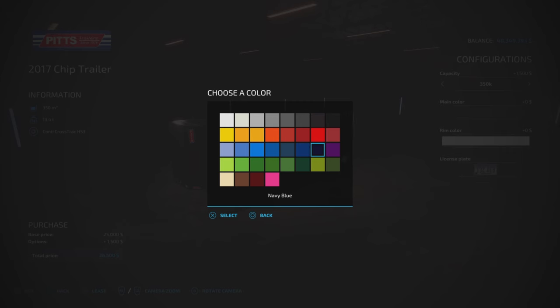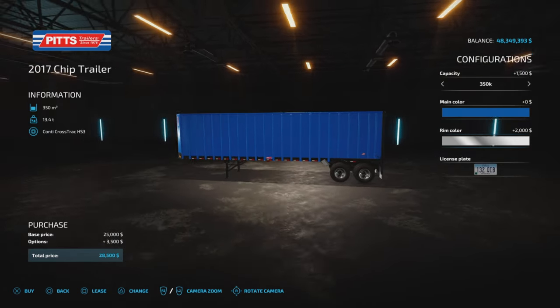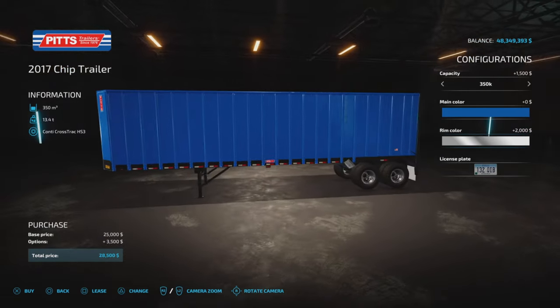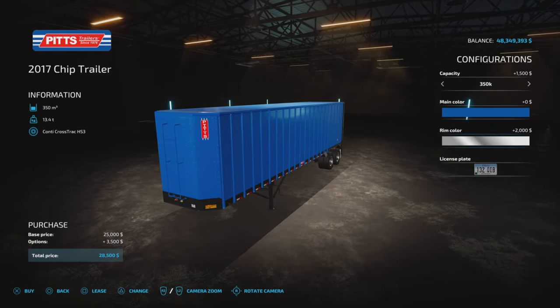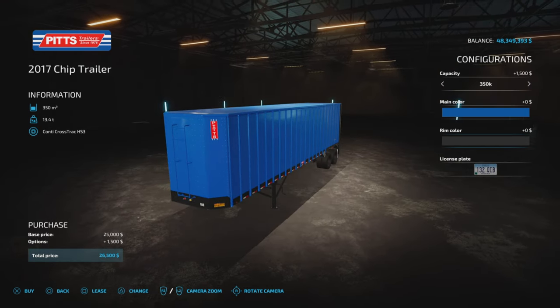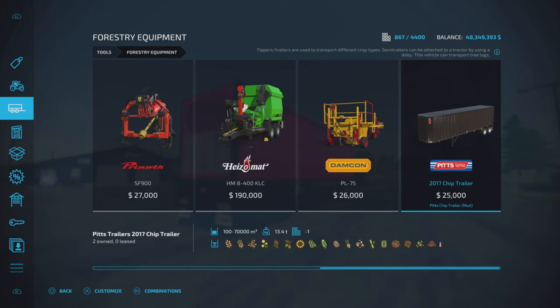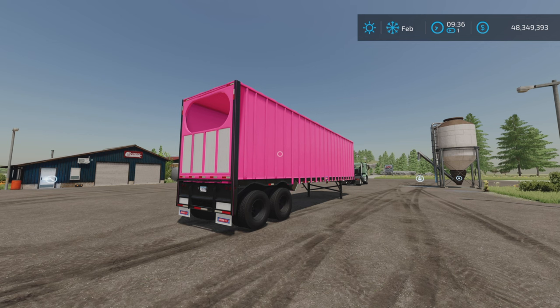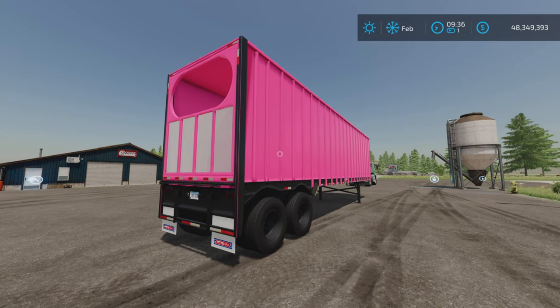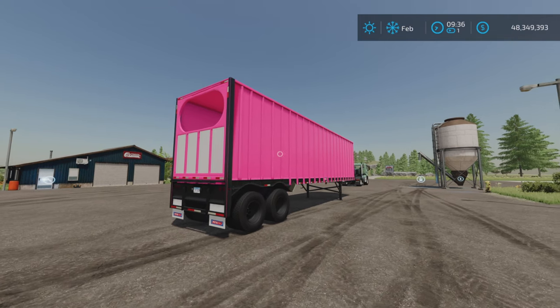We have color options and rim color options — two thousand dollars for chrome rims, that always makes me laugh. If you don't go with the chrome rims, it's an extra 1,500 for the 350,000-liter version, which is pretty good actually. It's a little bit better than the Silage Boss which is 260,000 I believe.